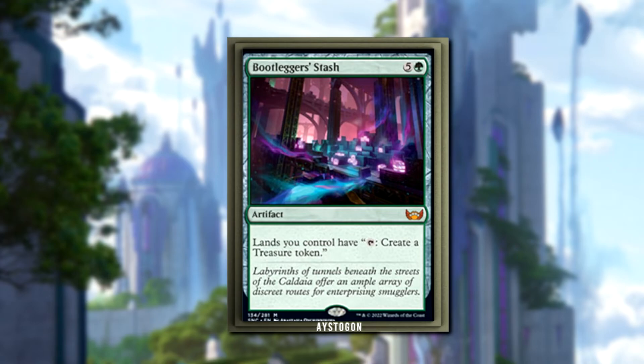The cool thing is you can store a bunch of your mana. Unlike some artifacts from prior releases, it's not bottlenecked by the artifact itself — you create the mana from the lands, and even if they blow this up, the mana stored in treasures is still going to be there. Some past artifacts stored mana and if they were destroyed your mana was gone, but with Bootlegger's Stash, it's a stash for a reason — the mana stays.